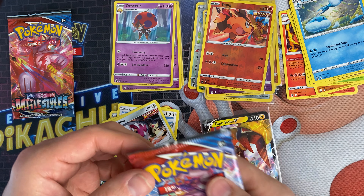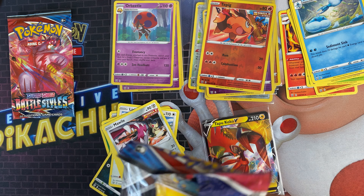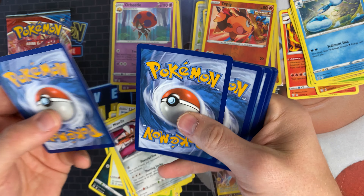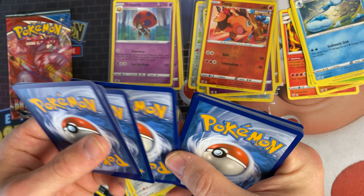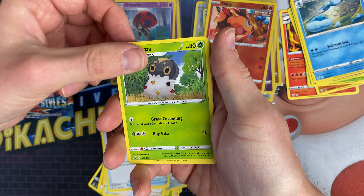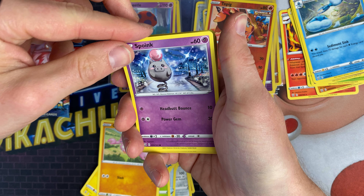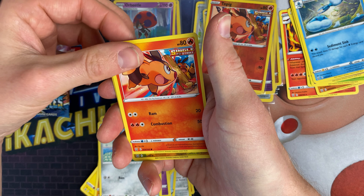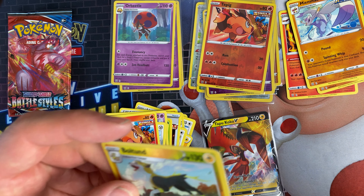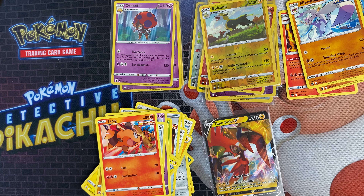Two more packs to go. If you like this sort of video, make sure you drop a like and subscribe to the channel — we do pack openings every Monday, Wednesday, and Friday. We give away all the code cards as well. Electric energy, Bouffalant, Vitality Band, Surskit, Shinx, Gligar, Spoink, Bronzor, Tepig, Boltund reverse — and Dusknoir is the rare.